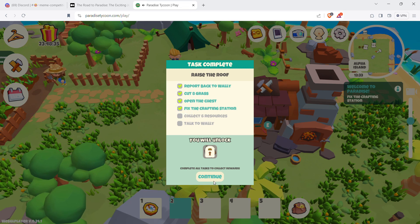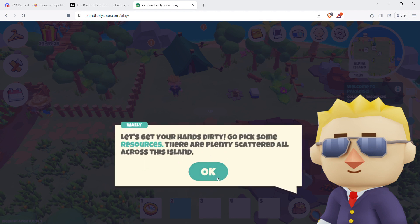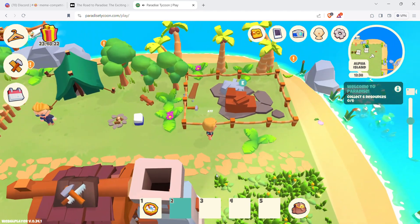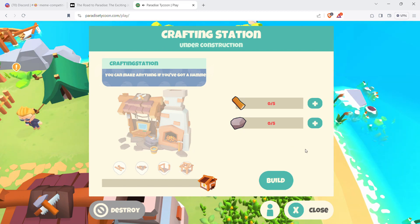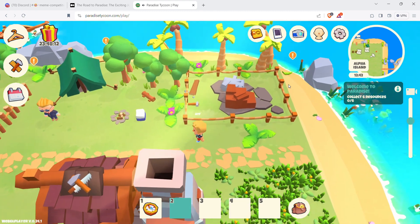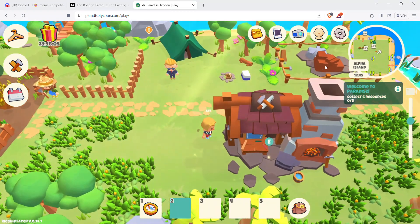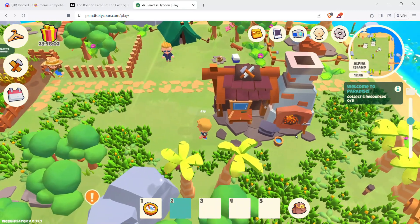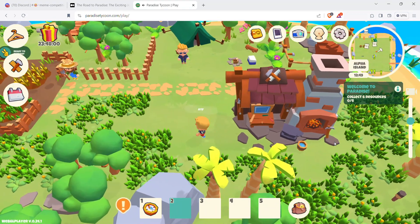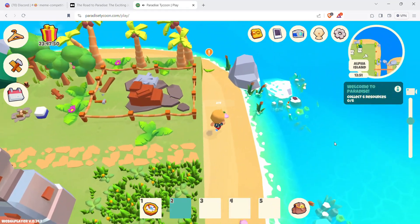Okay, that's the crafting station built. You need more stuff to actually use it — go pick some resources scattered across the island. Wait — there's a crafting station already right over here. Don't make the mistake I just made of building a new crafting station when there's already one there. I wasted some resources. Maybe I can use a shovel to remove the extra one.